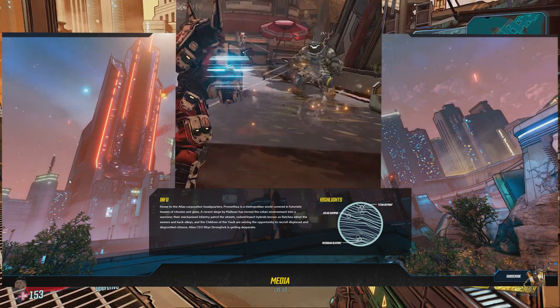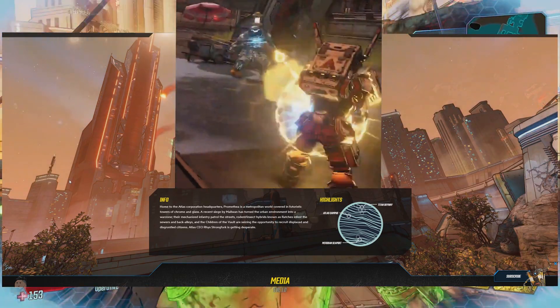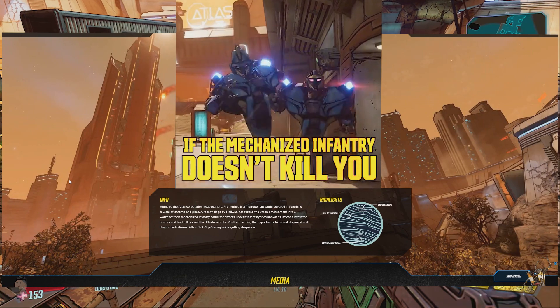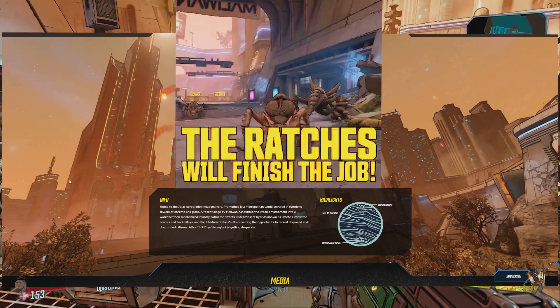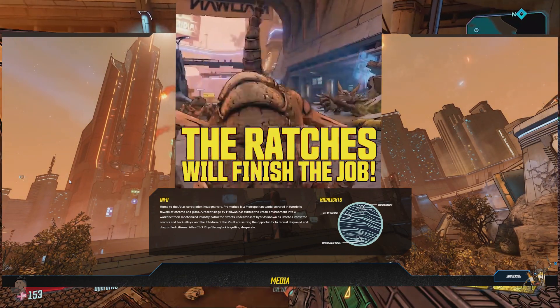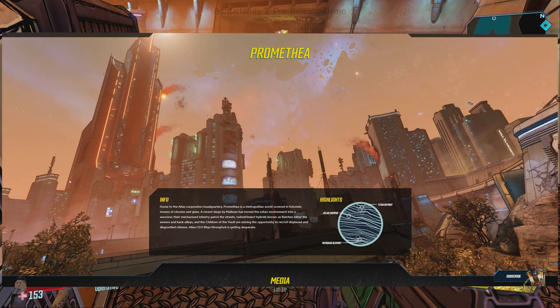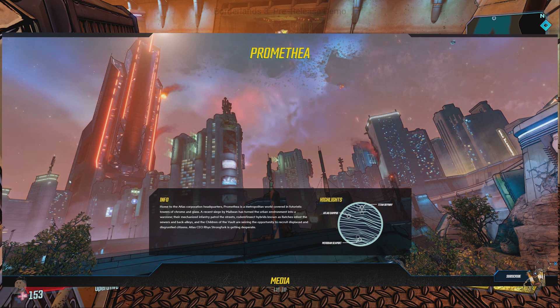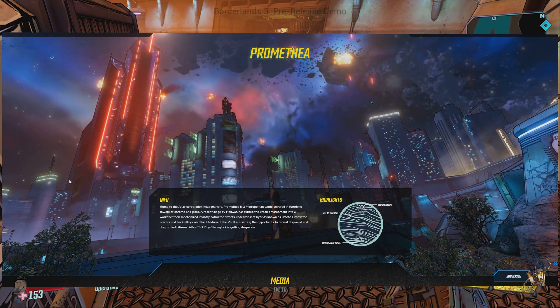Atlas CEO Rhys Strongfork is getting desperate. On the right we see the same image used for the Pandora profile. My assumption back then was that Pandora only had three major points of interest, but now seeing the Promethea one and knowing it has a lot more than three points of interest has me thinking this was a very basic example and is in no way representative of what to expect.